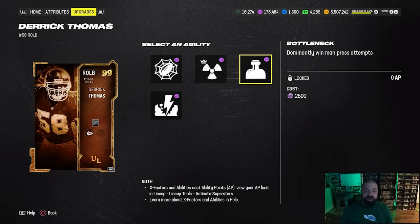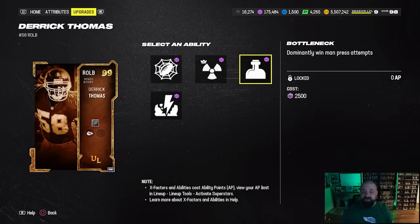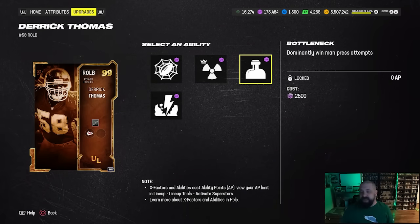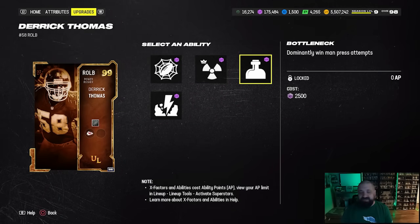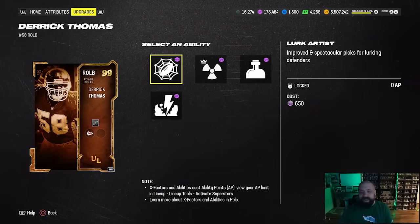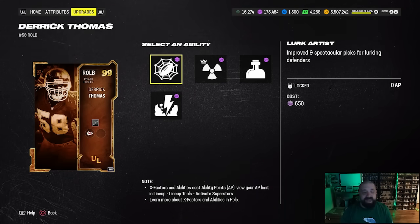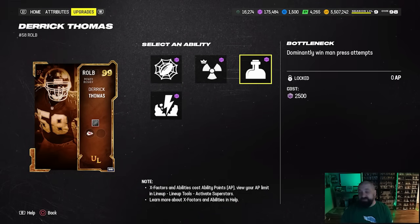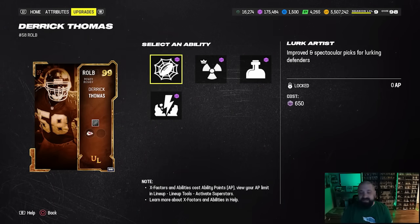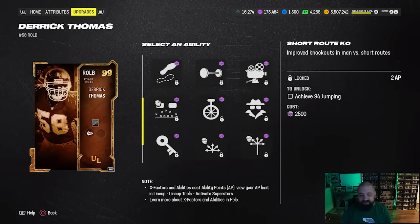Bottleneck makes literally no sense on this card — when are you ever going to have a linebacker playing press coverage, especially with terrible pass coverage attributes? It feels like EA saw the community using Bottleneck a lot and just stuck it on the card. Lurk Artist I'm not mad at, because if you want to user him you can just never leave him in pass coverage for the AI. Not terrible, but I would have loved to see Double or Nothing, Tackle Supreme, or Secure Tackler here.